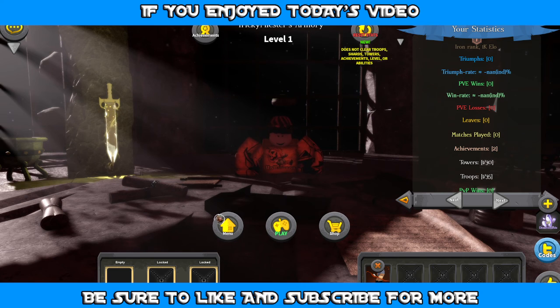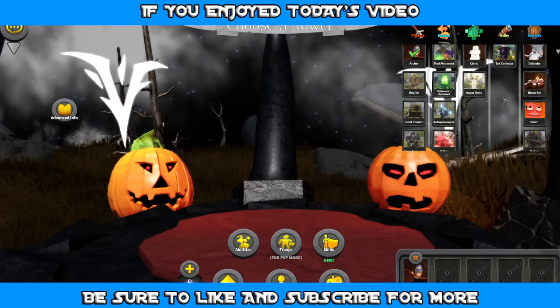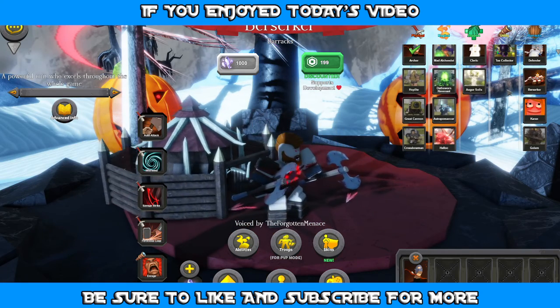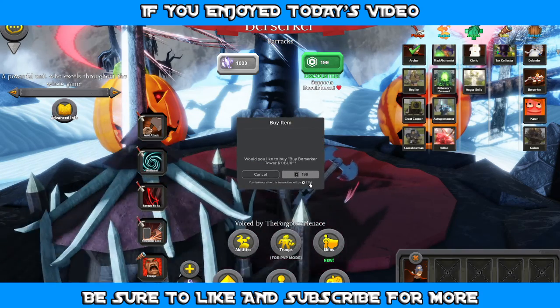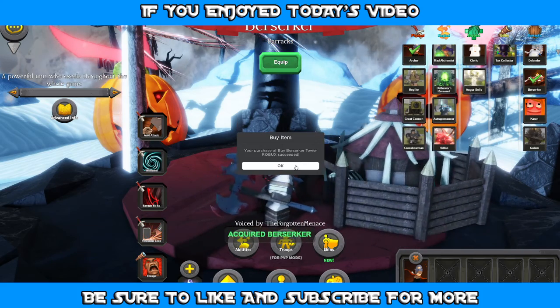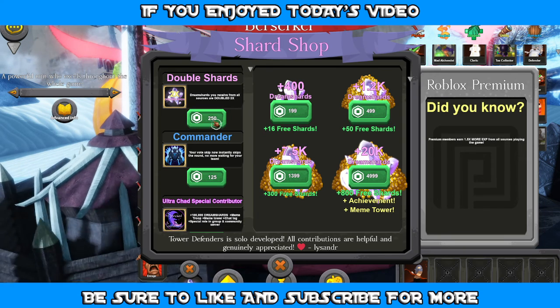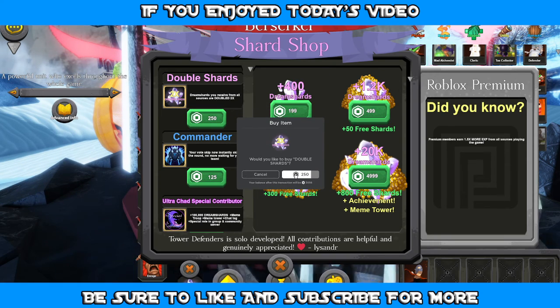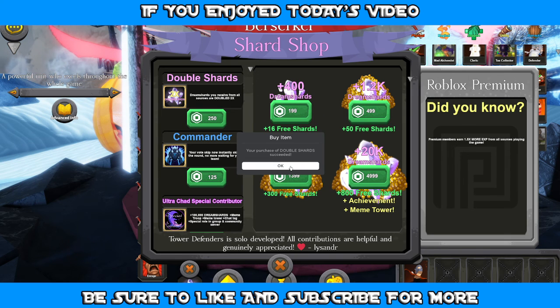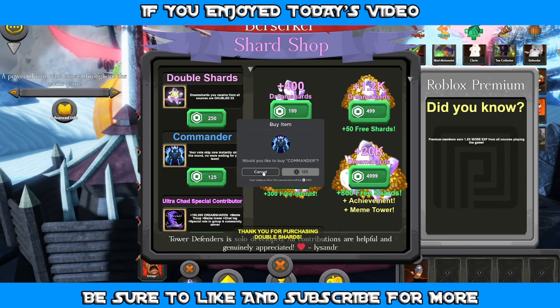Before we get right into it, let's take a look at our stuff going on here. Let's look at the shop. So I had my eye set on the Berserker, just because I feel like it's going to be really good for us. Go ahead and get that — I think once you get it, it's automatically unlocked and stays with you. There are also these game passes I want to get. Let's double our shards and then get the commander, because I think you can skip rounds, which is going to be really useful, especially when you're trying to grind.